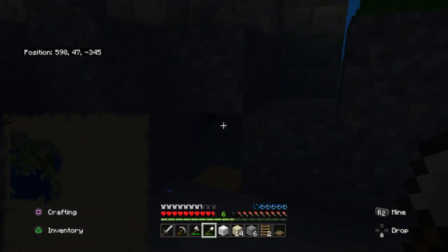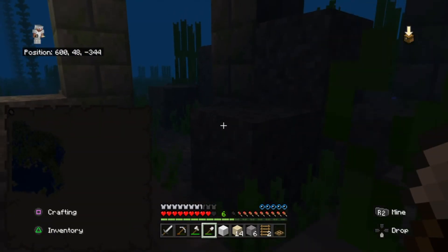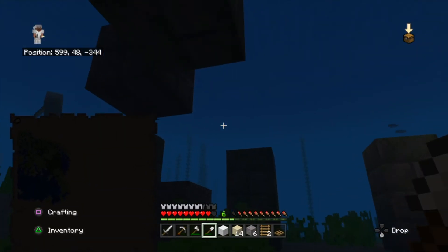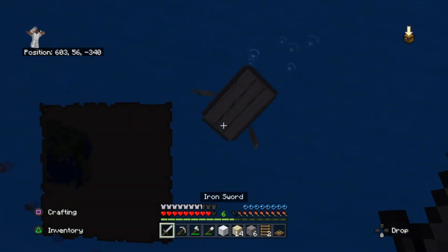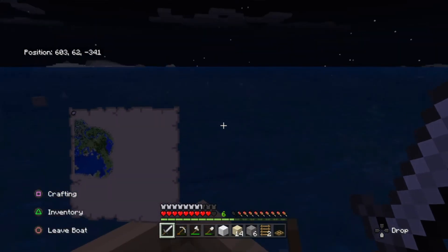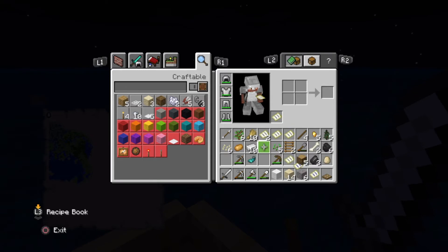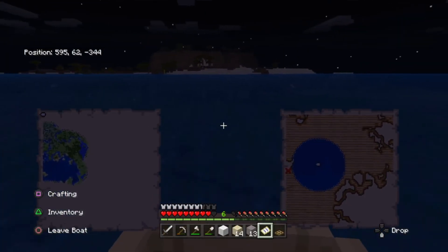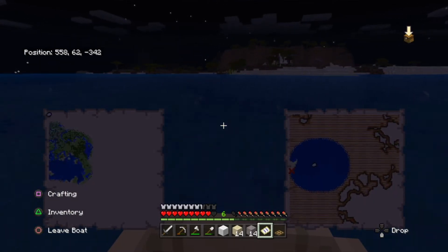Did I get the coal? No, I threw the coal. Now I just have to head back up to my boat and go find the treasure. I'm not even that far. Each time I get a treasure map, I'm never even that far — like I'm just at least 200 blocks away.